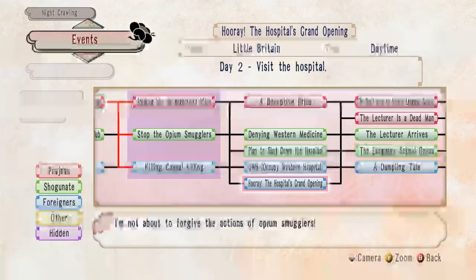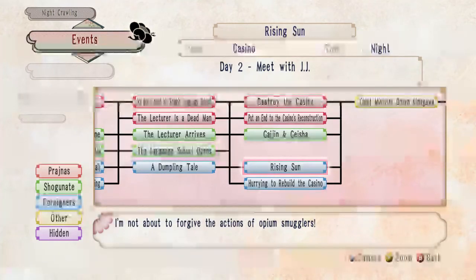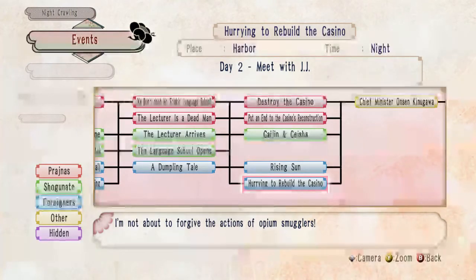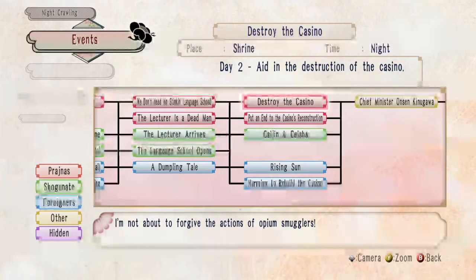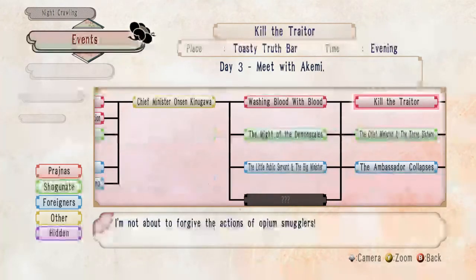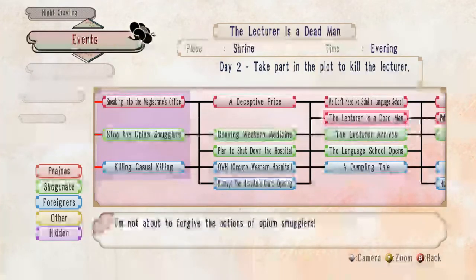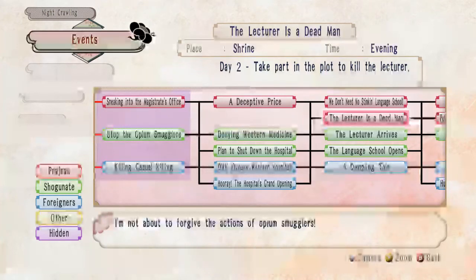So next time I play it, instead of opening up the hospital, I end up going to 'Hooray, The Hospital's Grand Opening.' So I take care of the occupation and then open up the hospital on a different story. There's also 'Rebuild the Casino' — the sunrise is preventing it from people destroying it while it's being built, and 'Hooray It's Rebuilt' is protecting it from being destroyed. You can see the place, the time, and what day the event takes place so you know where to go to pick up the mission.